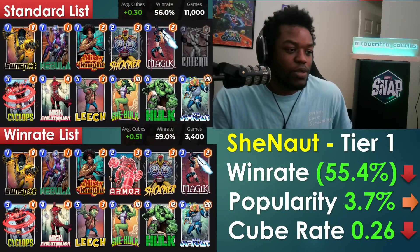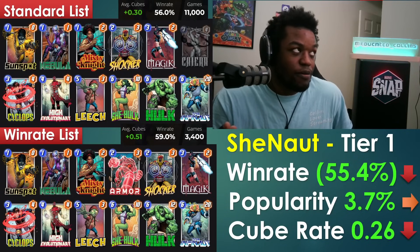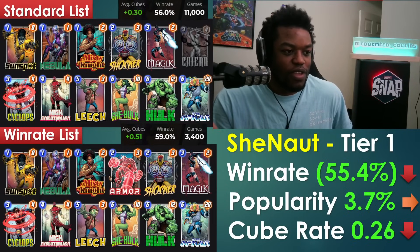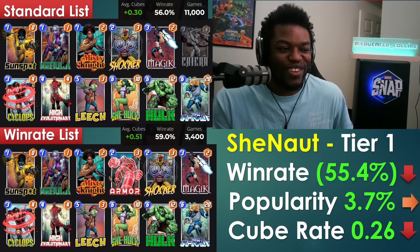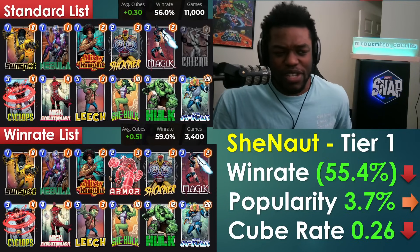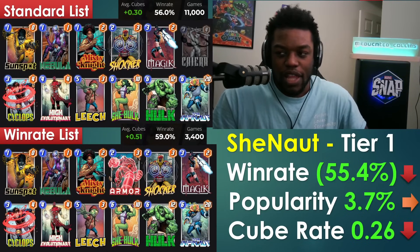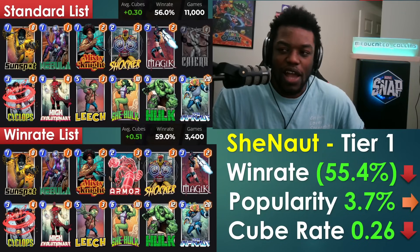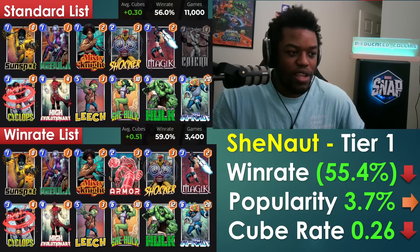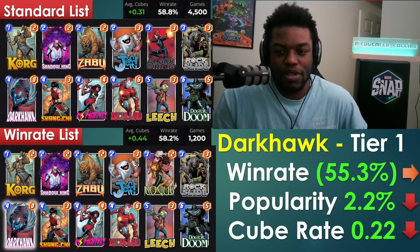With less Blob around, fewer opponents get free Infinites. There is more Black Knight, which is a scary matchup if they have the right setup — they can just play the Infinite on you. Still, that scenario isn't super common. She-Naut has always been a reliable tier one deck.